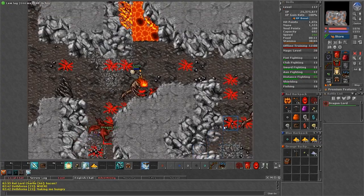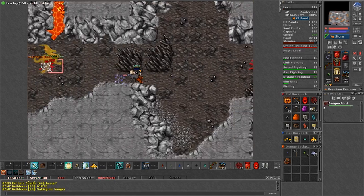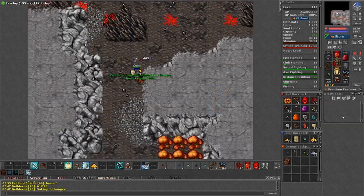Even if you loot the gold you can still get decent experience as long as you are fast and efficient. But the most important thing to start mastering is your downtime between monsters. It doesn't matter which spot you are hunting — if you get good at this, the experience on every spawn will increase.